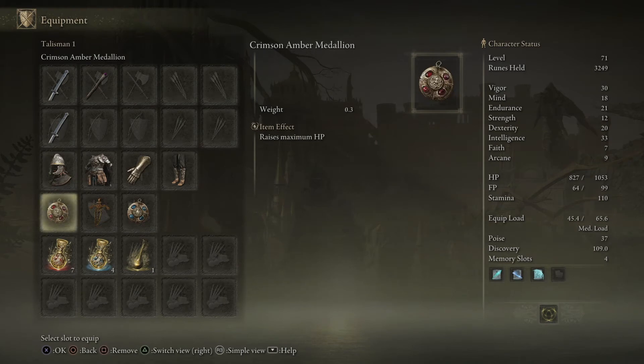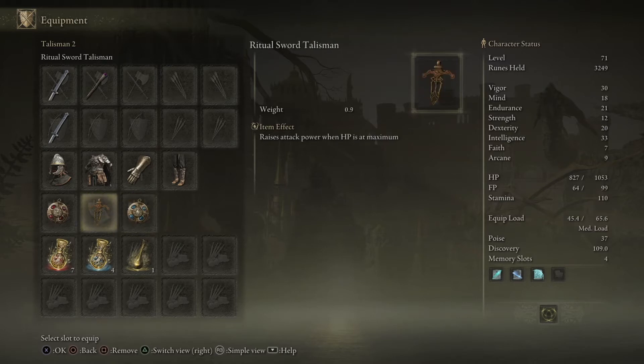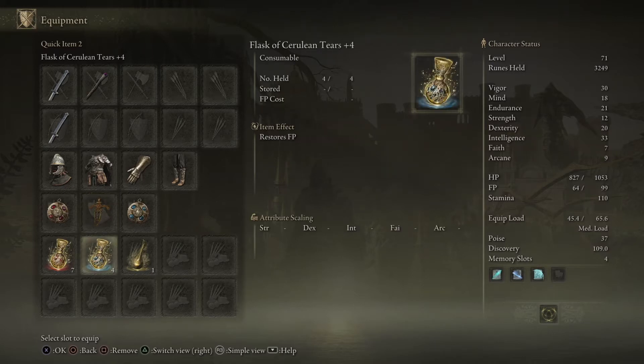That's the build. I also have the Crimson Amber Medallion for more health and more FP. And this Ritual Sword Talisman — if you've never seen it, it's a great talisman for bosses. If you have full health, you do more damage. I pop the Cerulean Hidden Tear and the Opaline Bubbletear in my flask.